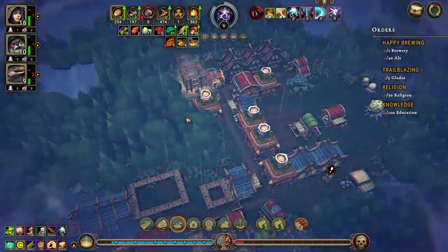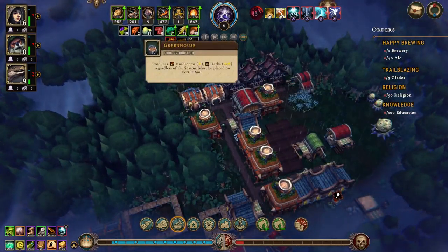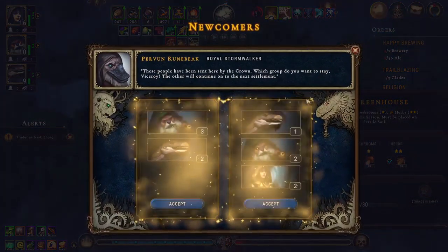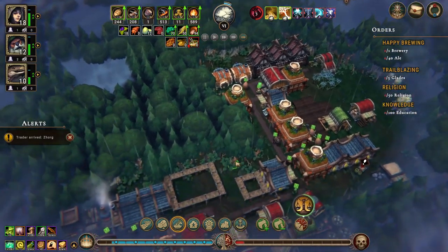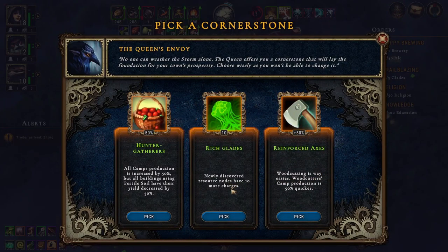Let's move you up here and open up this glade. I think we're going to win this one very soon. Tavern, Library, or Smokehouse — let's get the Smokehouse. We have the Guildhouse.